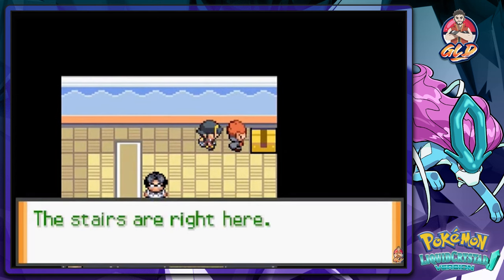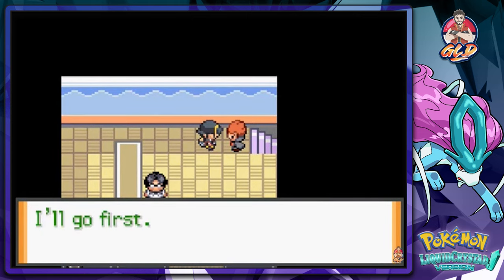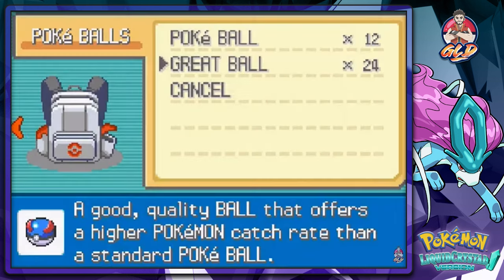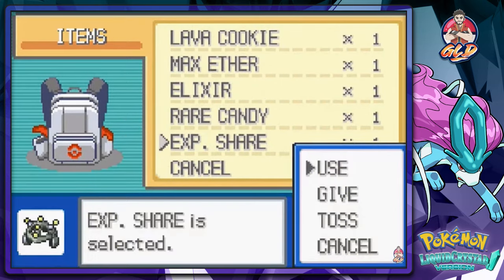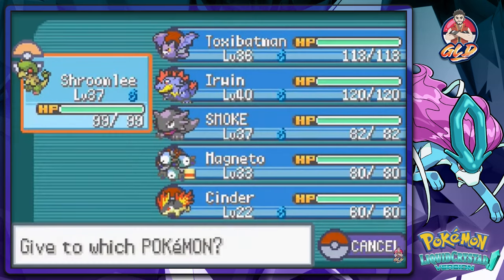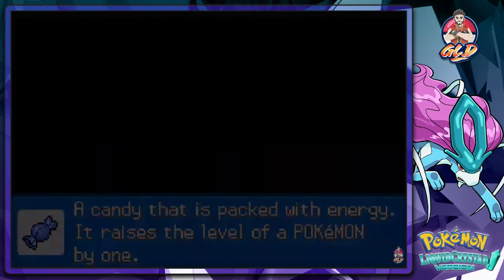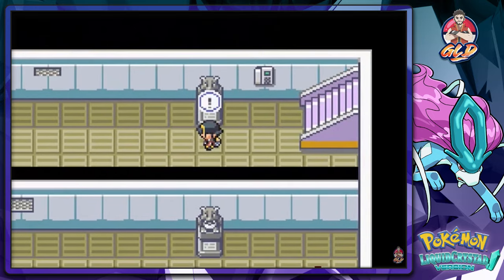There are stairs right here. Draven, we should split up to check the place — I'll go first. Whatever you say homeboy. First things first, I think we got ourselves an experience item here from Mr. Pokemon. We're going to be giving that to our good old buddy Cinder and going down here. You can actually hear the Team Rocket theme song right here.